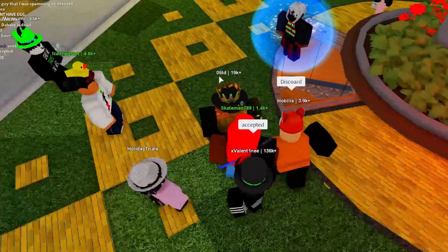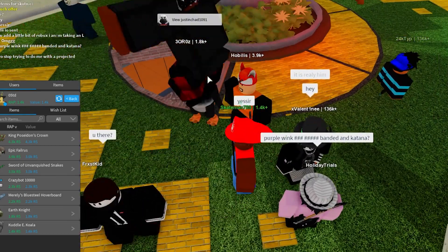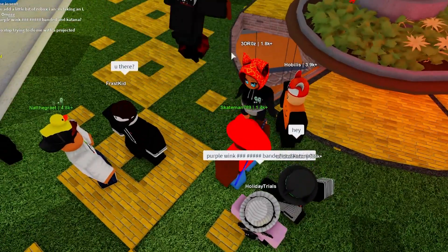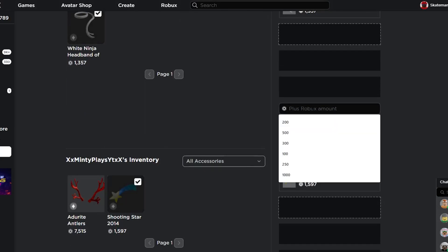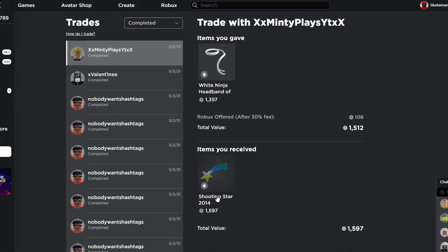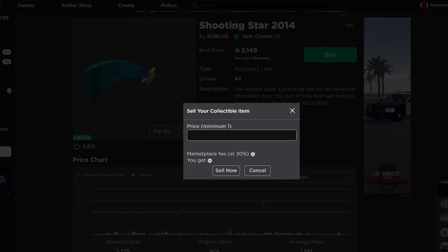Hopefully I can make a few more trades and get even more RAP. A little bit of a problem is that a lot of people will recognize me, so I'm going to try my best not to get any donations or have fans trade with me. I'm going to send this guy a trade for his Shooting Star and add 155 Robux. It looks like we just completed a trade for the Shooting Star 2014 — now we have about 1,600 RAP and this item is actually selling pretty well.